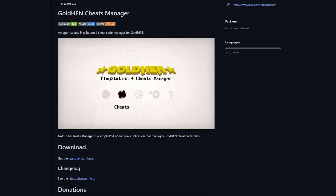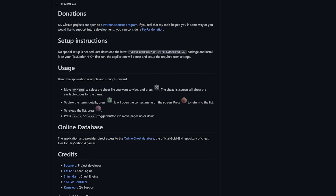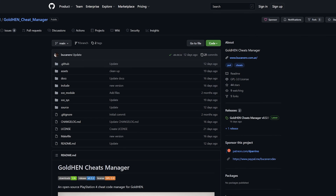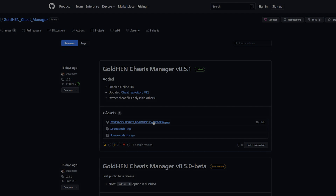Everything will be linked down below in the description. First of all, we can go to the GoldHen Cheats Manager — I'd recommend giving the README a quick read. It's very quick and easy to check out and there's not all too much to it. It's pretty simple: all you need to do is go over to the repository, go to releases, and download the latest package file release somewhere you can easily find it.